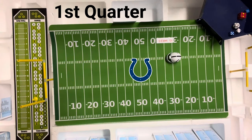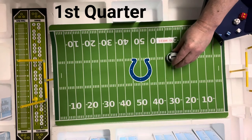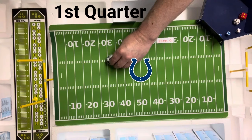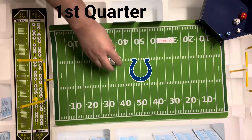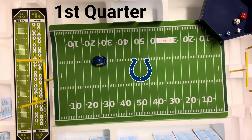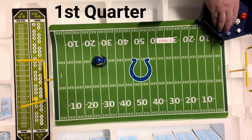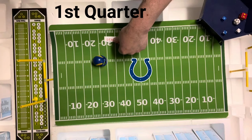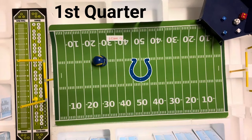That's a bad punt — 36 yards, back number 1. The Rams are returning from their own 30. The return roll is a 3 — fair catch. So the Rams go first and 10 from their own 30. Dieter Brock goes long to Bobby Duckworth, the flanker — that's a 3, incomplete.